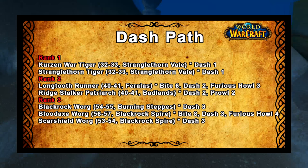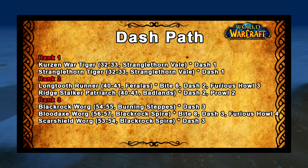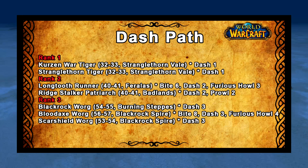For the dash path, it's nice and short. Get the Kurzen Wartiger or the Elder Stranglethorn Tiger to get rank 1 of dash, then go for the Ridge Stalker Patriarch at level 40 in the Badlands for rank 2. For rank 3 you can go for the Vile Branch Raiding Wolf, which is an elite wolf in the Hinterlands — another option is the wargs from Blackrock Spire, though that'll likely require being around level 60.